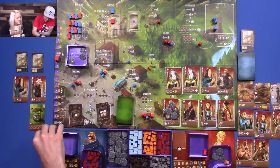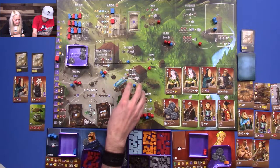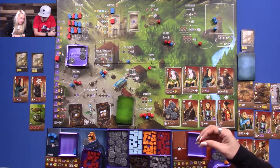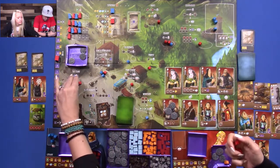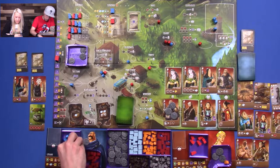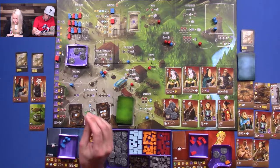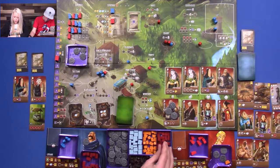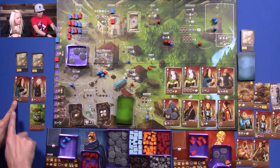My squire gets me two influence at the black market reset — nice! Thank you, Mr. Squire — you are fantastic. I'm going to go to the town center and take my people from the mines. I'm going to take my last guy and go to the town center to take some people back — here's four and here's two. Come home, little guys. Oh, I put those guys over here — does that cost me a dollar? Yes, even though it's my own workers. I am going to go to the king's storehouse. I have three guys there so I get to do three actions — I'm going to do my patron's action three times.